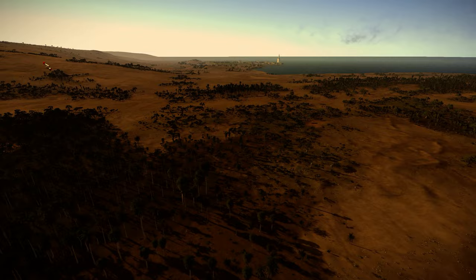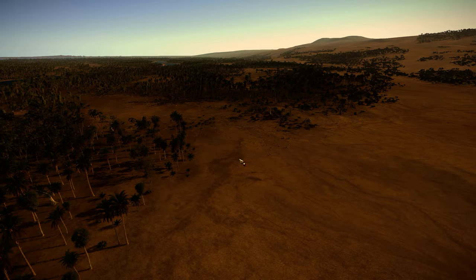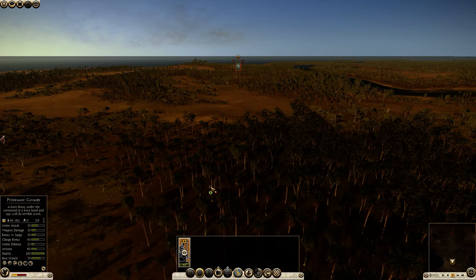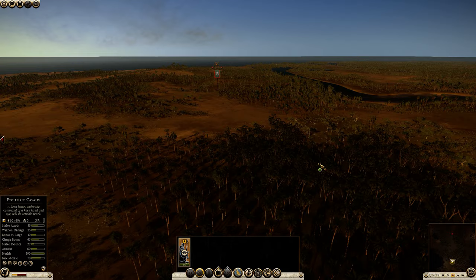In Alexandria we have the beautiful Lighthouse of Alexandria in the background, but the predominant feature is forest with some openings in between. If you look at where the deployments actually are, you can see that the fighting is usually going to happen through this patch of forest, sometimes in the open depending on which army composition you bring.